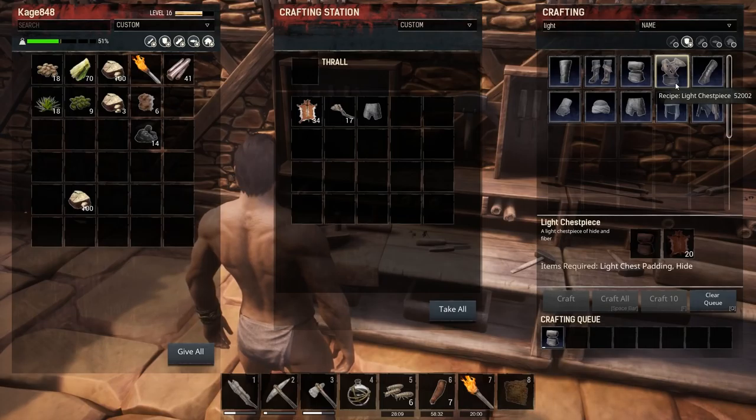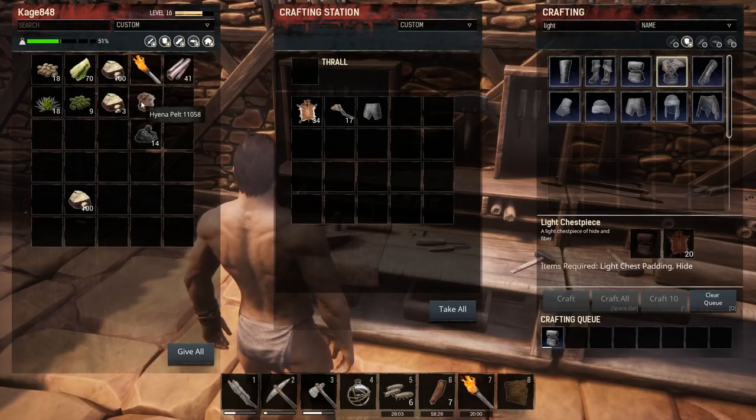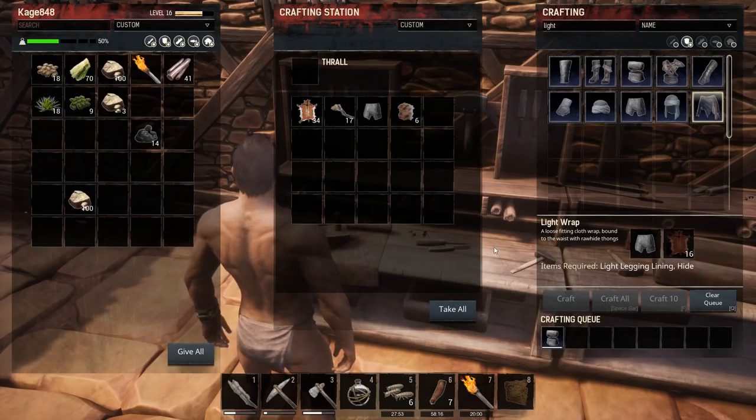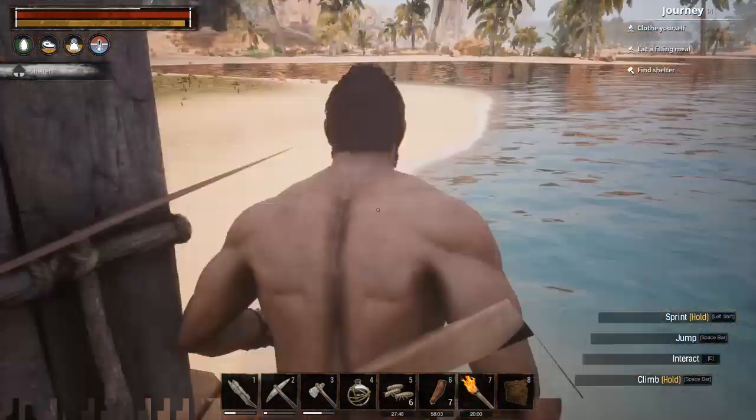We'll save some hide for the actual chest piece and pants. I'll go kill those guys at the end of the video — it's a good way to get leather. Oh, I've got hyena pelt — is that separate from hide? I don't think it counts as hide. Let's try to make the pants — I only have 14 hide now, that's why I can't make them. I used too much.